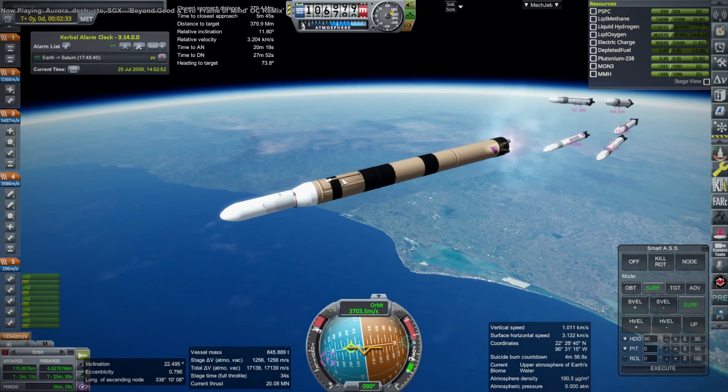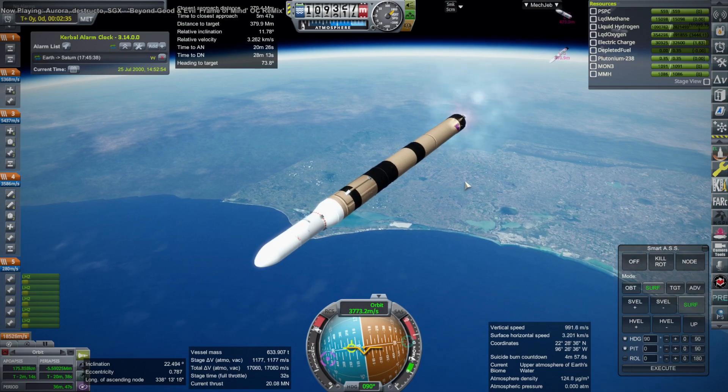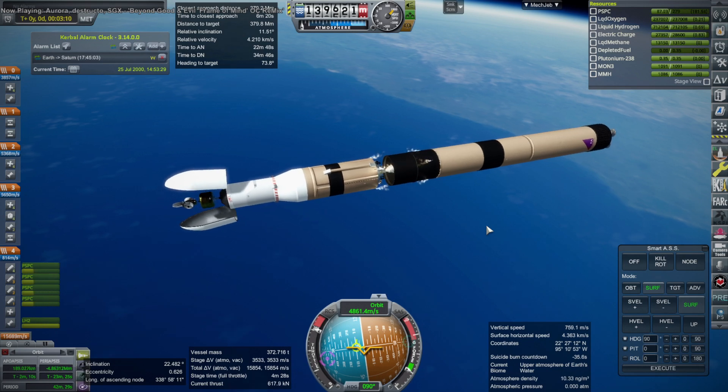The boosters had methane and oxygen in them. The core is hydrogen and oxygen in two stages. It's 8.4 meters in diameter. It's basically SLS but better.